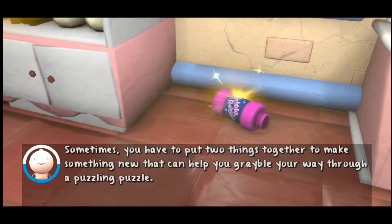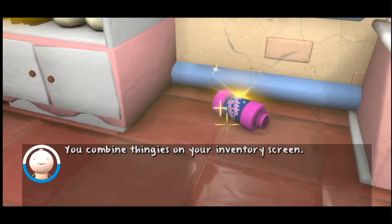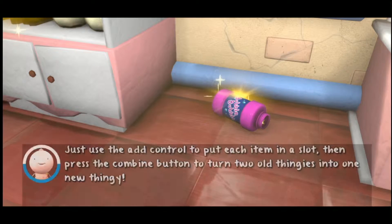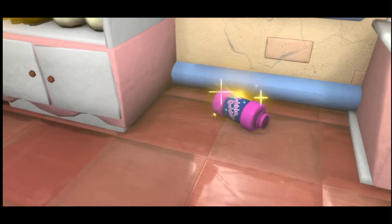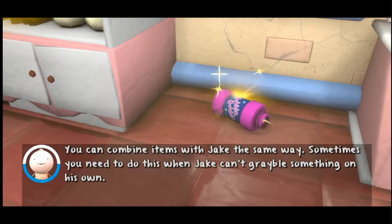Sometimes you have to put two things together to make something new that can help you enable your way through a puzzling puzzle. You combine thingies on your inventory screen. Just use the add control to put each item in a slot, then press the combine button to turn two old thingies into one new thingy. Not everything can be combined together, but it never hurts to try. Especially when you feel stuck, you can combine items with Jake the same way. Sometimes you need to do this when Jake can't grab something on his own.